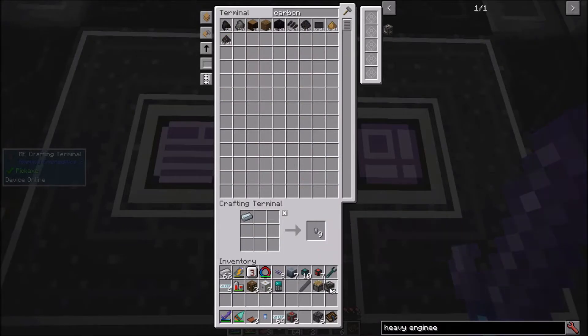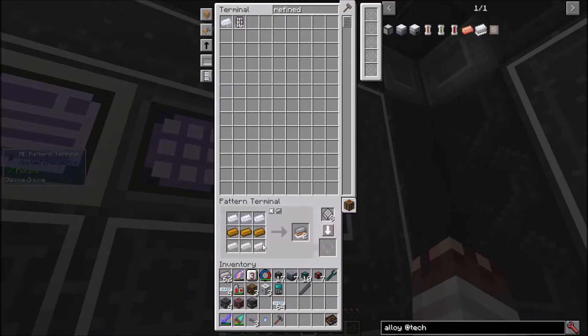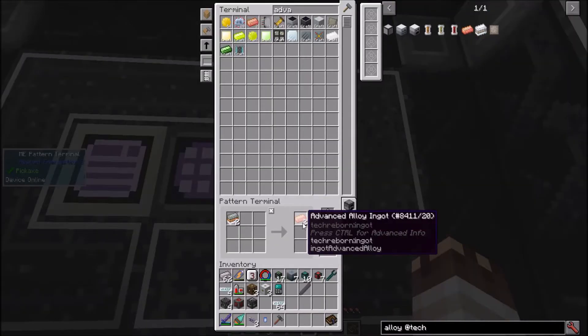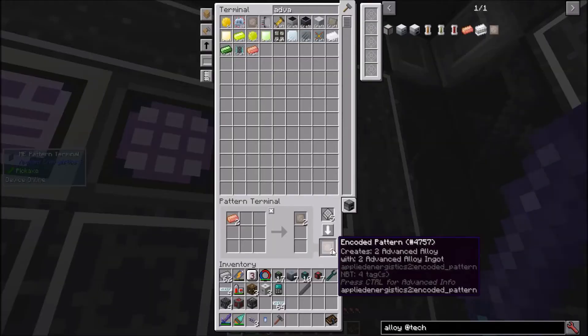First, I'm going to need to make a metal press. Here's the setup: the metal press has a plate mold. Refined iron, bronze, and tin make mixed metal ingots, which smelt into advanced alloy ingots. Crafting two at a time ensures that I won't get random mixed metal ingots inside my system. Advanced alloy ingots in the metal press make advanced alloy.